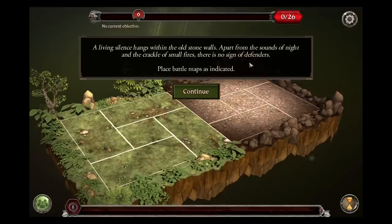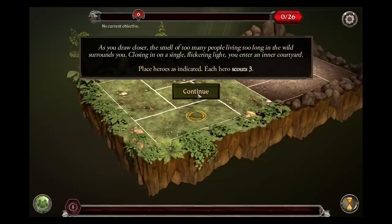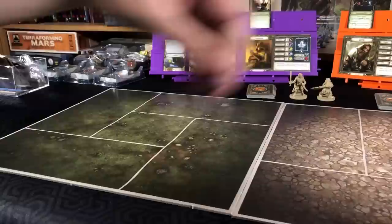The living cellar hangs within the old stone walls. Apart from the sounds of night and the crackle of small fires, there is no sign of defenders. Place battle maps as indicated. As you draw closer, the smell of too many people living too long in the wild surrounds you. Closing in on a single flickering light, you enter an inner courtyard. Place heroes as indicated. Each hero scouts three.